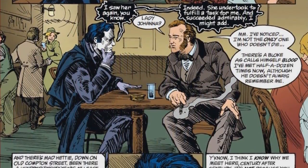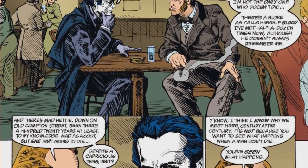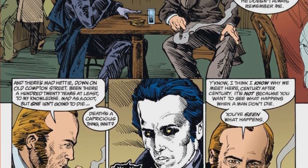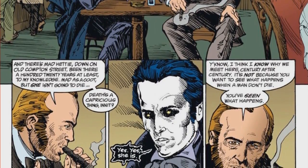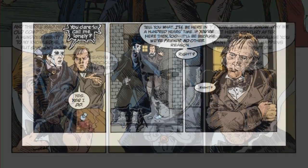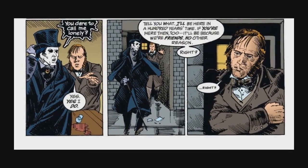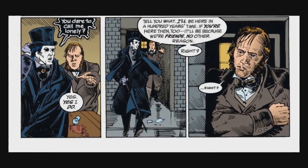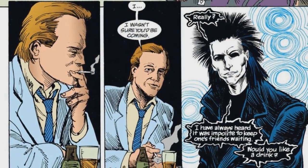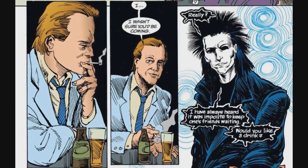By 1889, Hob has realized his mistake, but he's also realized something else — he is not the only immortal, nor even the only immortal human, and so Dream's whim must have been for something other than curiosity. He wanted a companion, a friend who would not disappear after a few dozen years. Dream is offended and storms out, but Hob makes a promise: if Dream returns again in 1989, it will be because they are friends and for no other reason. Sure enough, when the new date rolls around, Dream shows up saying, 'I have always heard it was impolite to keep one's friends waiting.'